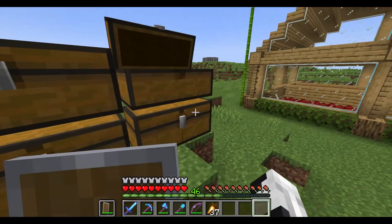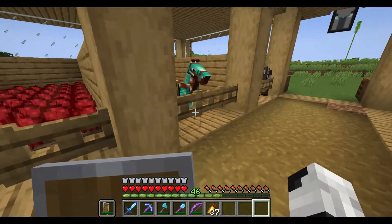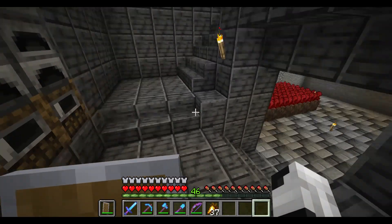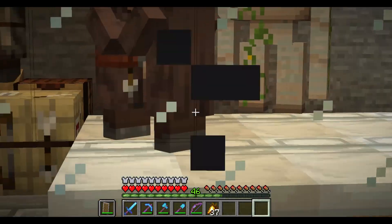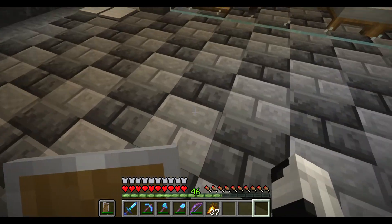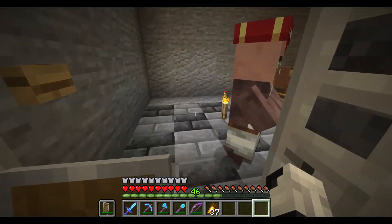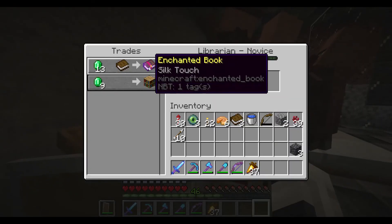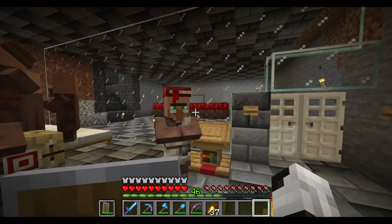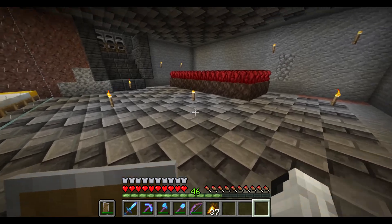Here are their chests - they're pretty rich. They've got a pickaxe and horses and cows. Down here they just have a level one enchantment table with no books yet. They have villagers and more nether wart - this looks pretty cool. They have thorns, silk touch, and I'm guessing they're getting other villagers too. Oh, they have a better deal than me for mending!